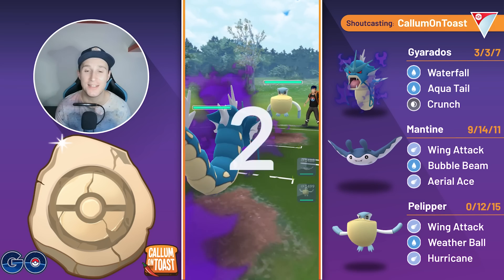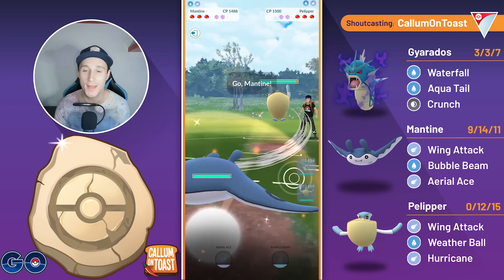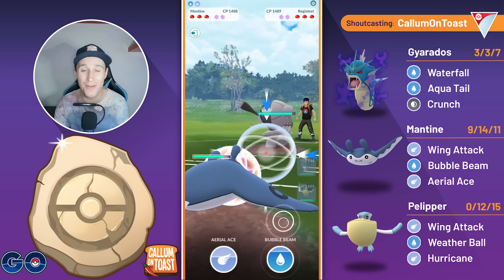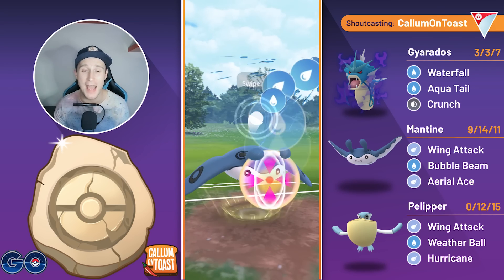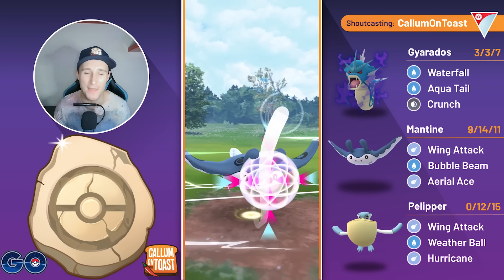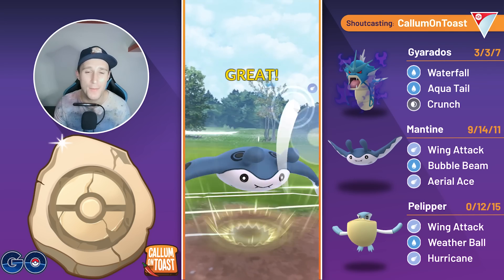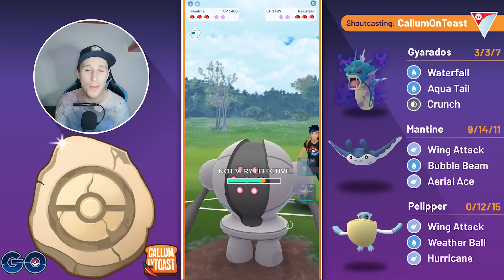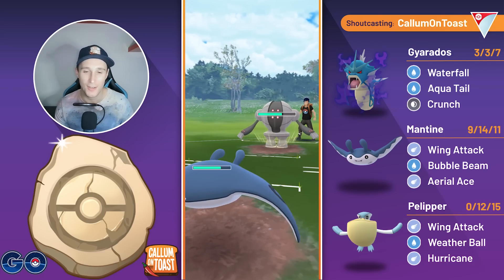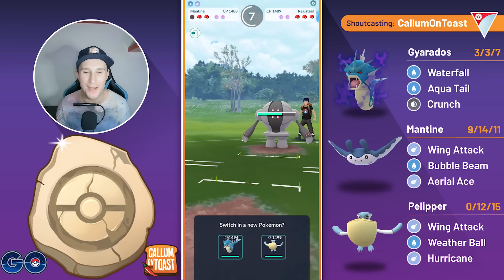Into the next battle, we see Gyarados into Pelipper once again, so going to save swap into my Mantine. The opponent stays in initially before swapping into Registeel. Now this is bad, but not quite as bad as the Lantern, so I'm a little bit relieved to see it here. We go for the Bubble Beam, debuffing them, and then I realize — what's the point in debuffing them? Lock-ons are still going to do one damage anyways, and we're going to be shielding up the Zap Cannon on my Gyarados, so we might as well go for the Aerial Ace as it does do a little bit more damage.